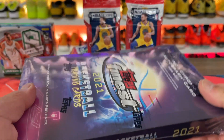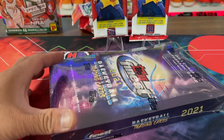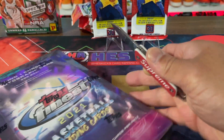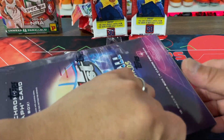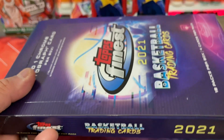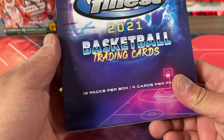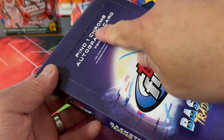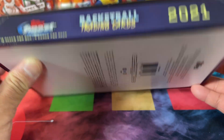We'll actually start with the Topps Finest since it's kind of the weird odd duck. The other two I'm probably more excited to open, although this one will hopefully have an auto, and it is Topps basketball, which is weird — this is actual basketball, not the OTE or whatever. I saw this pop up on Topps' site and pulled the trigger, bought two boxes, and they sold out. So hopefully it'll be good to open for you guys. One Chrome auto per box — basketball trading cards. Look how fancy that is.